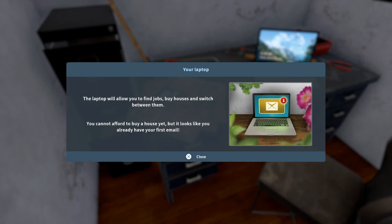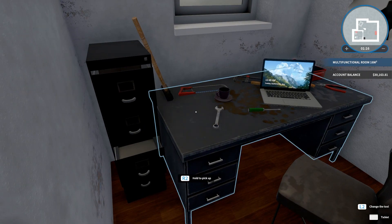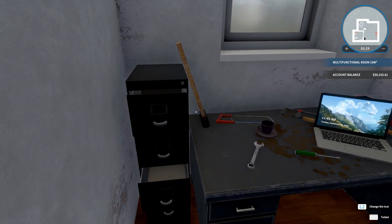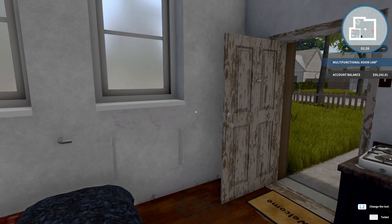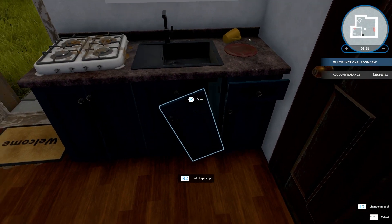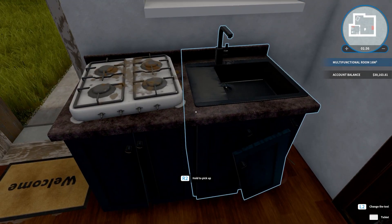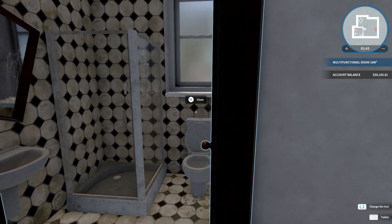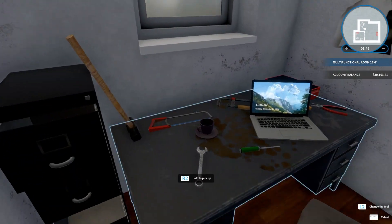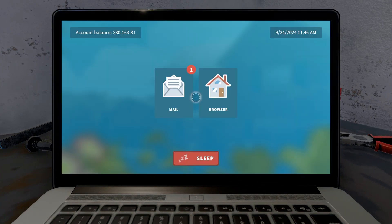The laptop will allow you to find jobs, buy houses, and switch between them. You cannot afford to buy a house yet, but it looks like you already have your first email. This game is broken up into basically three separate parts: you have the part where you are cleaning houses, and then you have the part where you are actually buying houses and selling them after you fix them. So we are going to start on kind of the campaign, making a ton of money off of basically just doing home renovations.